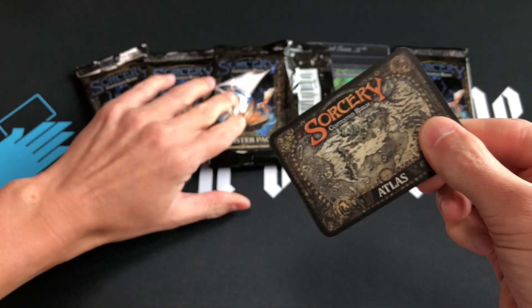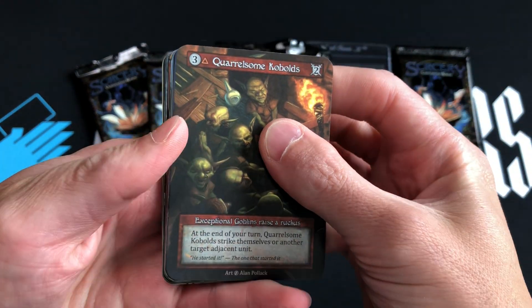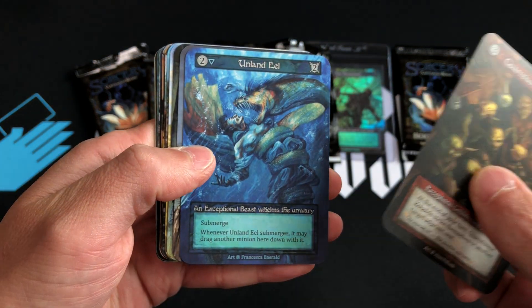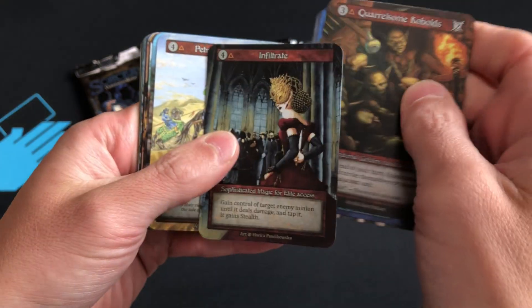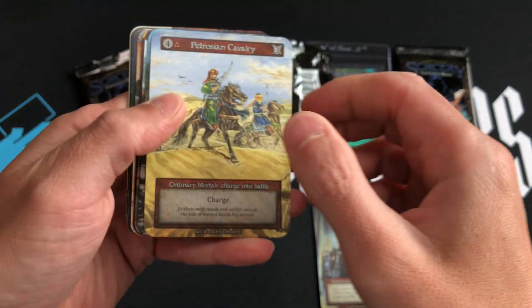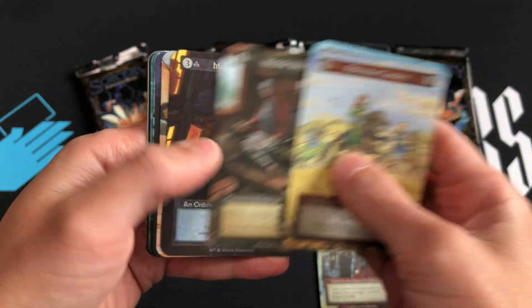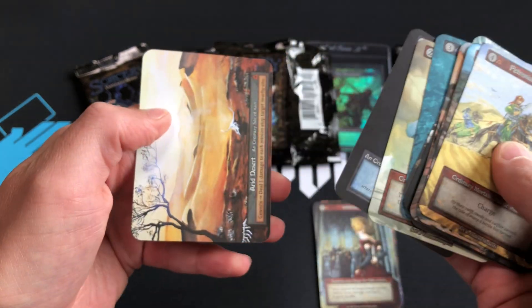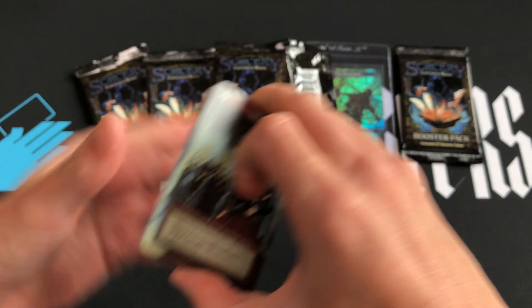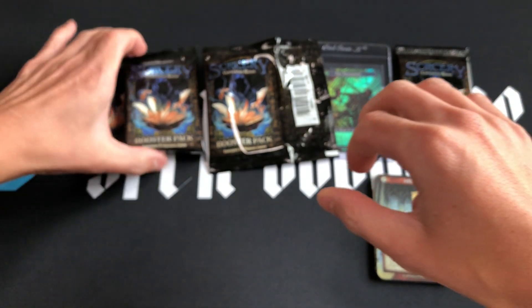All right, here we go — starting with the exceptionals: Quarrelsome Kobolds, Unland Eel, Battering Ram, and Infiltrate — that's actually a pretty good card. Then the ordinaries: Petrosian Cavalry, Miracle Workers, Scarecrow. No curios, no foils, so Infiltrate is the hit right there.